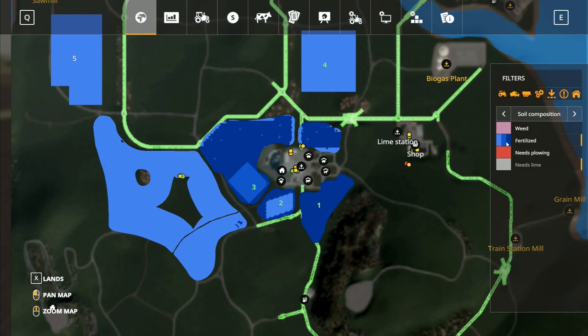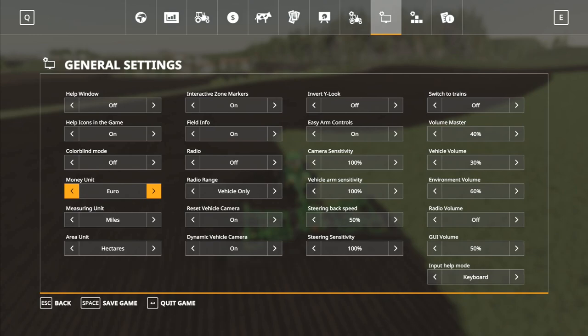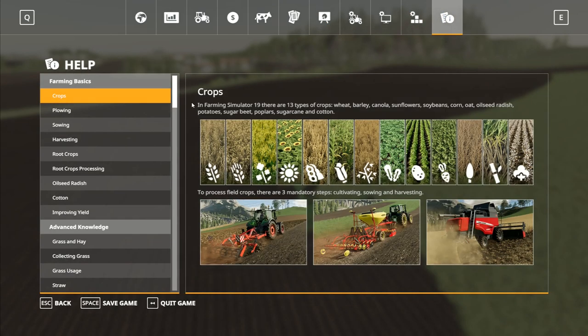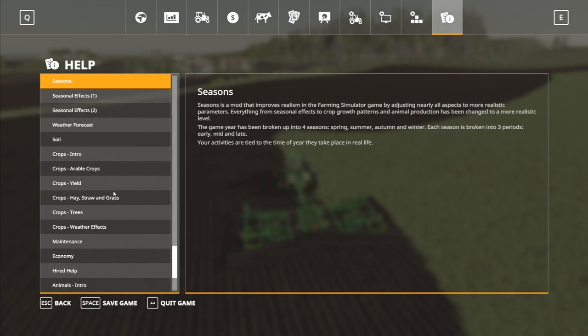We've gone back to three fertilizer stages — I've only just realized that. There's three fertilizer stages there, not two. That must be a seasons option. But is there another option in here for changing that? Now that we've got the seasons on, let's have a look through. Invert Y, interactive zones, areas, monies. Technically, we should be in Euros I suppose. There's nothing about the fertilizer in there.